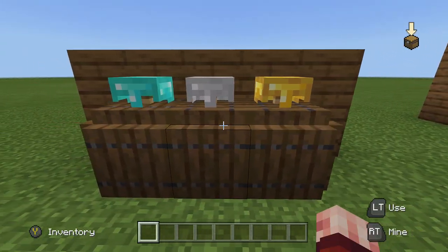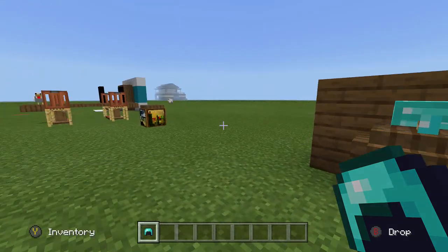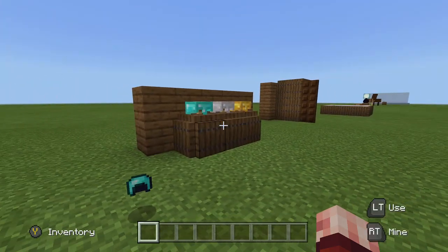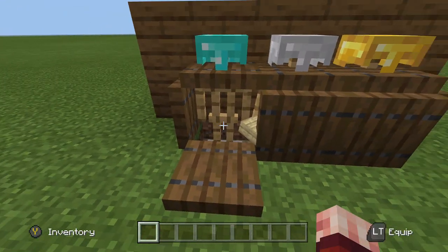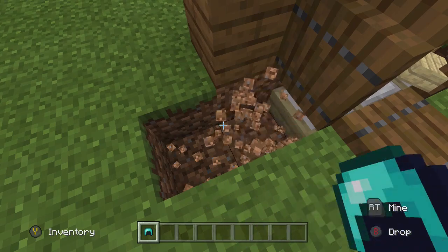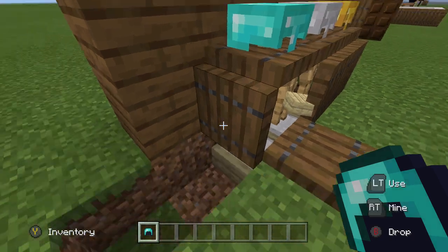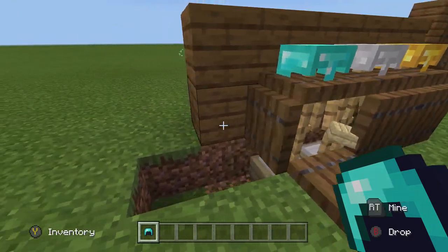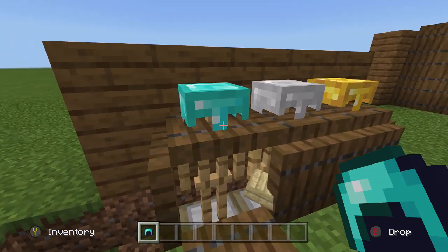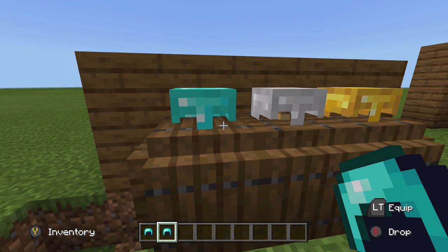Next is a display case where you can place helmets and remove or replace them whenever you like. The design looks quite nice sitting in your house. It uses armor stands sitting on a slab — make sure they're on a slab or they'll be too low for this to work. Once the armor stands are on the slab, place trap doors on the sides, then use a piston to push a trap door down to that level so the top of the armor stand sticks out and you can place helmets on it.